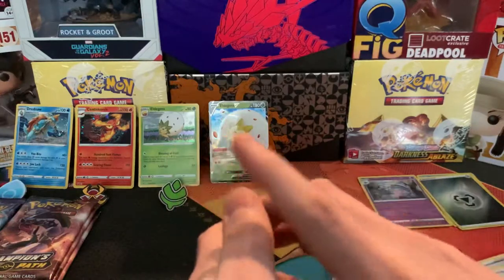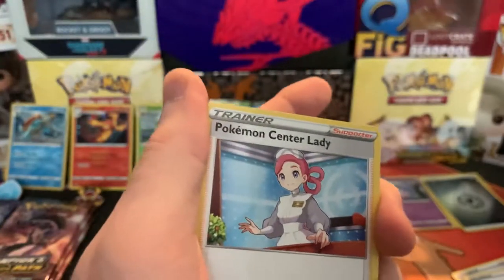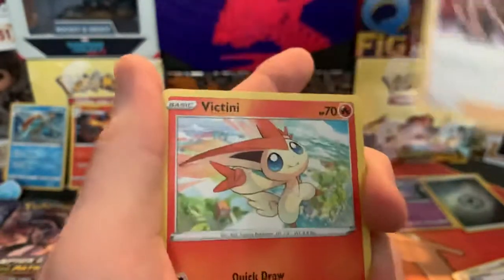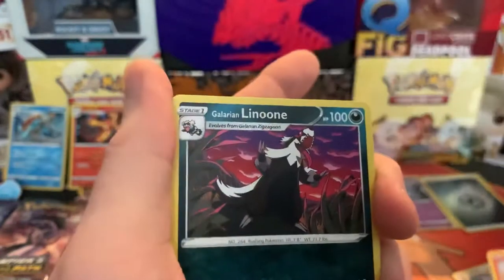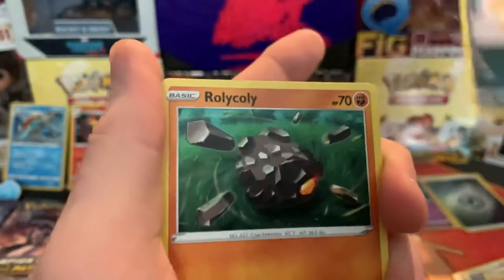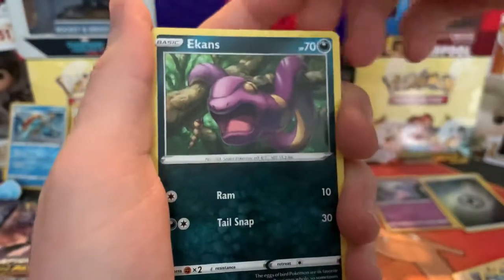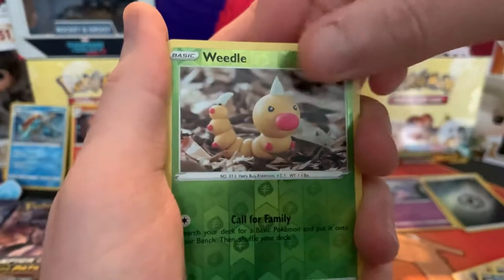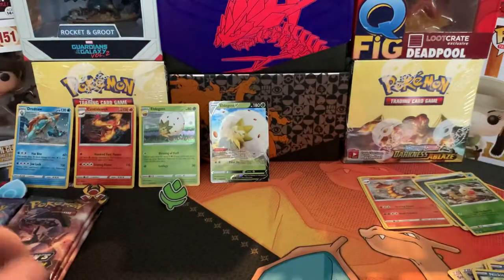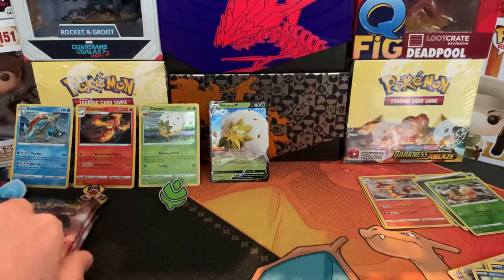I'll go for Grass. PokéCenter Lady, Team Yell Grunt, Victini, Galarian Linoone, Scraggy pulling his pants up, Roly-Coly, Nickit, Ekans, Weedle, and Centrescorch. Never mind. That's the Eldegoss box done — we got Eldegoss out of that box. Not too bad for three packs I suppose. Let's get on to the Centrescorch pack.